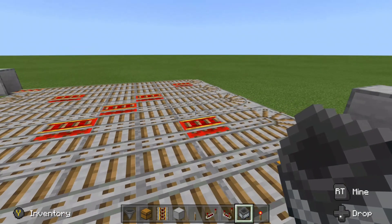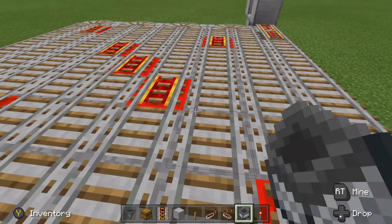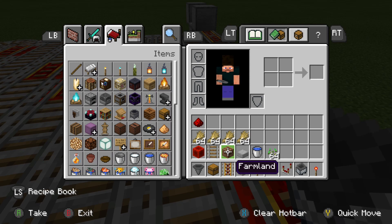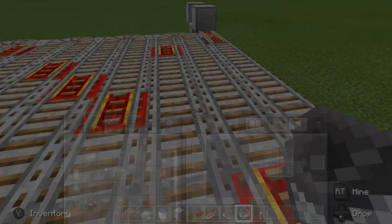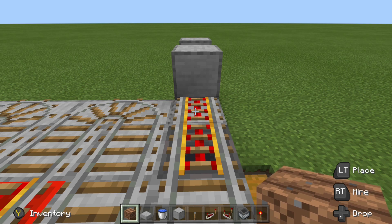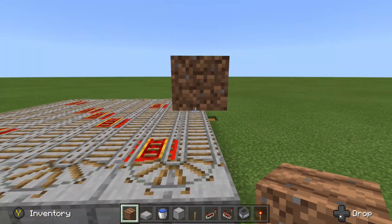The next step is to put our farmland in one block above the track, so there's room for our hopper minecart to run through underneath and collect all the drops. It's very easy to lay down the farmland — you can use dirt and then a hoe to till the soil. Just stand over one of the blocks, crouch, and place. It automatically puts it at the right height above the rail car track. Then come through and fill in farmland over every single block of the platform and you're good to go.